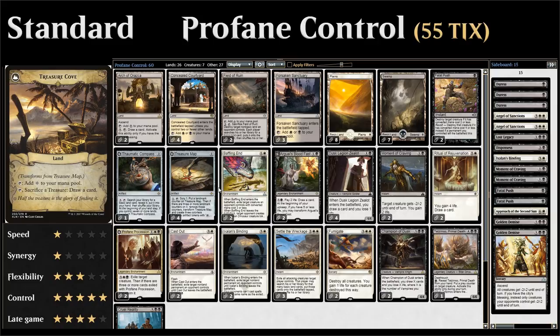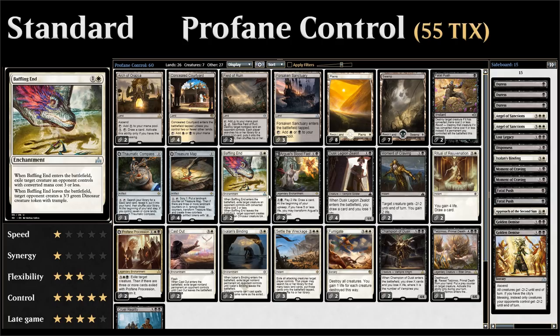We have 2 copies of Baffling End as an additional cheap removal spell. It's an enchantment that stays in place — another great tool to get up to those 10 permanents for the city's blessing.